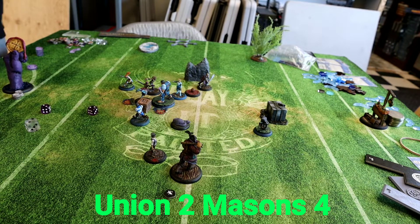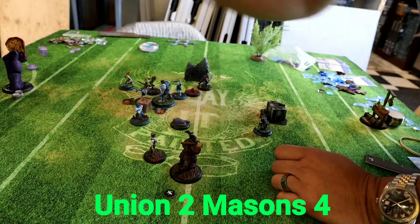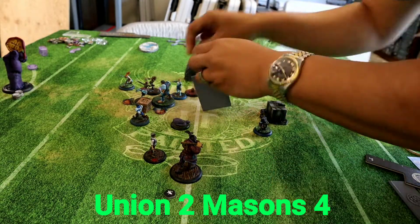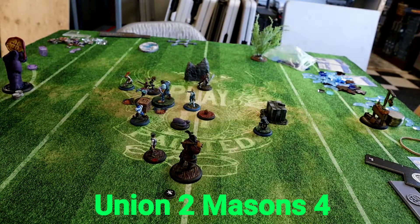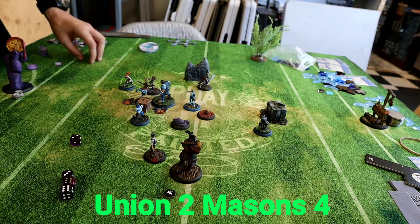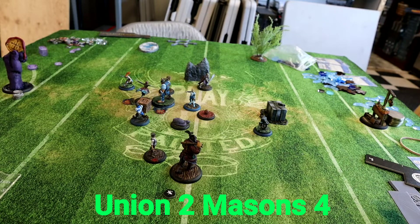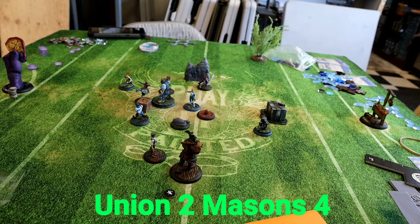Grace tries to attack Honor and misses. We're in full scrum mode now — Honor counterattacks Minx and gets herself out of combat. Minx is trying to figure out what to do; she scores another dodge and hits Brick with a bleed.